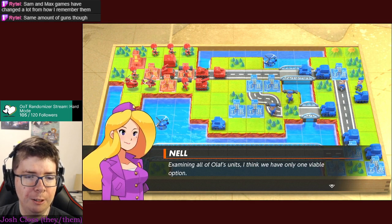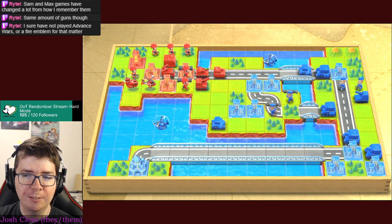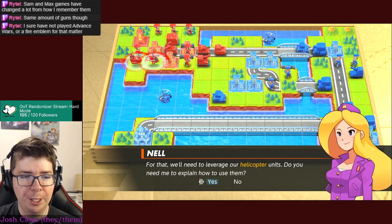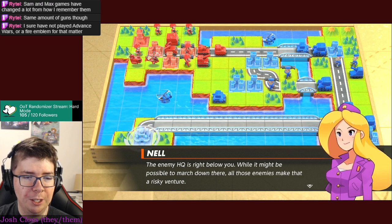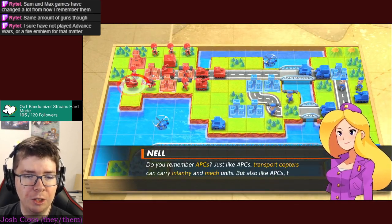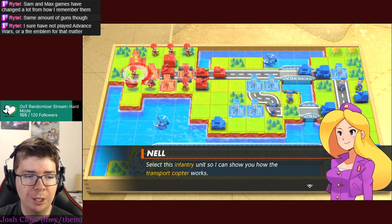Examining all of Olaf's units, I think we have only one viable option. Andy says throw everything we've got at him, but Nell says no - we must capture the enemy HQ. We'll need to leverage our helicopter units. The enemy HQ is right below you. Transport copters can carry infantry and mech units, just like APCs, but they have no weapons. Select this infantry unit so I can show you how the transport copter works.